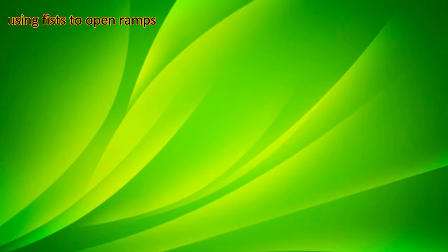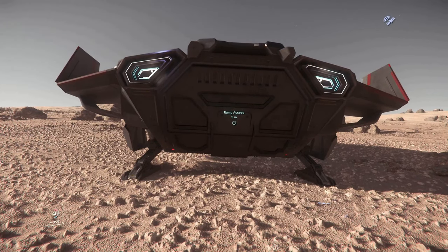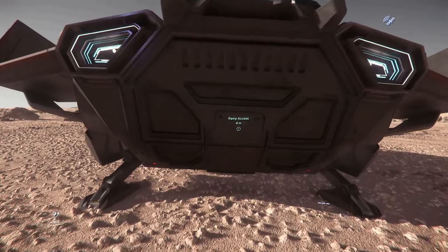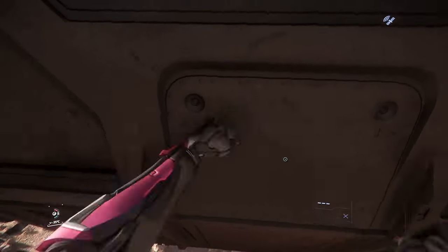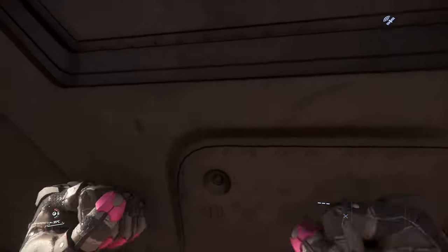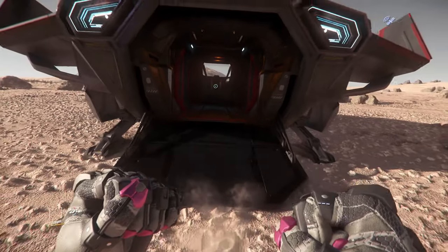Number 1: Using your fists. Flickr was also able to open the ramp with just her fist. Let's try it with shields on. Yeah, it works!